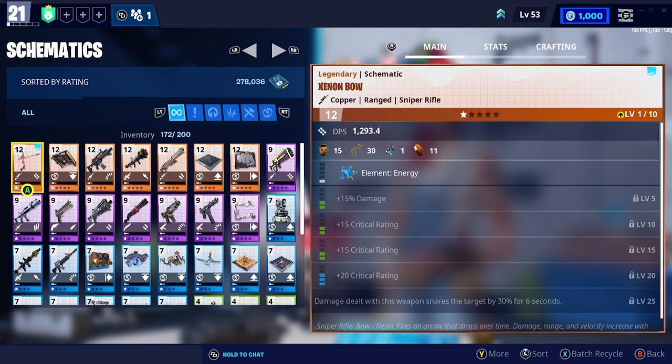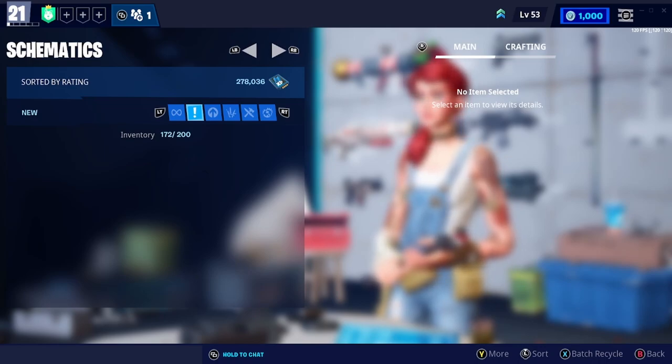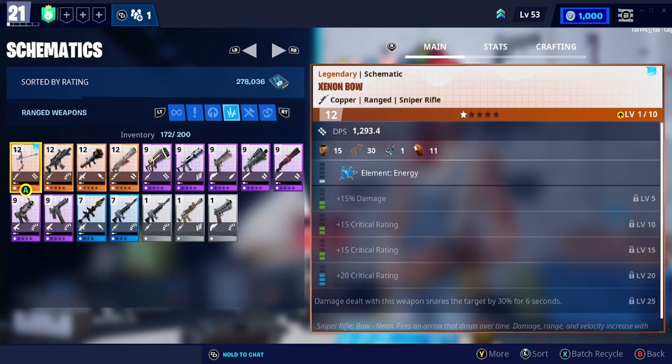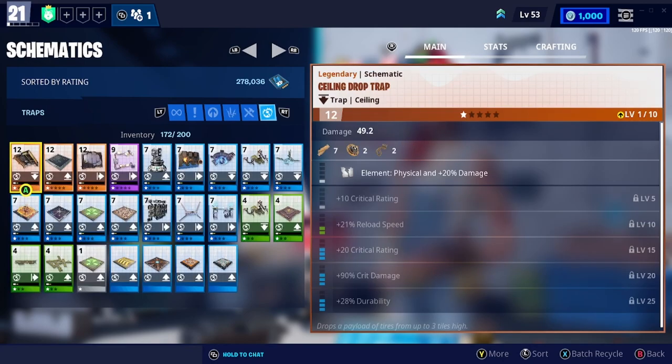On your schematics tab you will have a couple of different additional tabs. The first will show all schematics that you own; the next will show any new ones you've recently got but not looked at yet; the next shows all schematics in level order; and then it narrows down into ranged weapons, melee weapons, and traps.